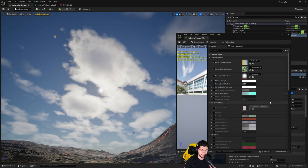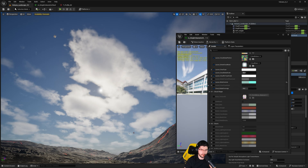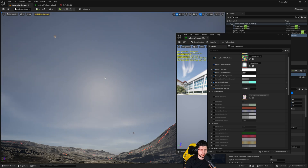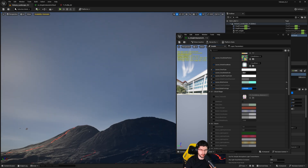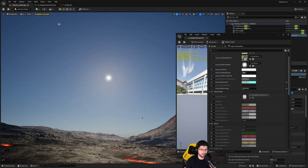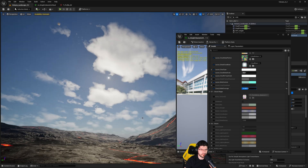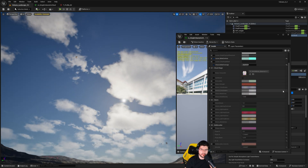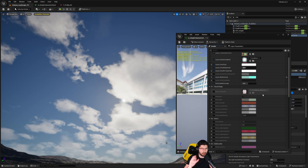Putting the scale back to default, there's a Cloud Global Coverage setting. Increasing it gives you an overcast sky, while decreasing it all the way to the negative removes clouds entirely from the sky.